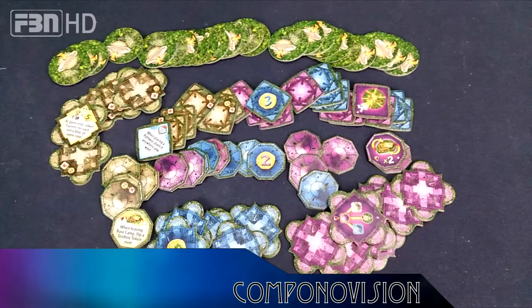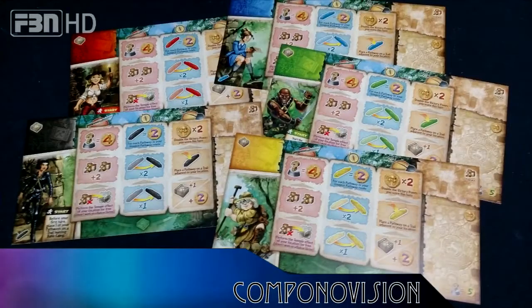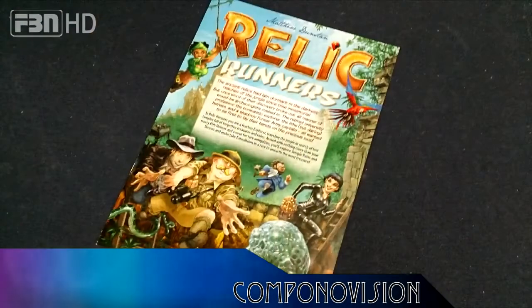And the Nomad Mask of Doom relics. You've got your bunch of temples, ruins, and whatever they're all called. Then you've got your play pieces, your player boards, your supplies, your victory point tokens, your tools, and of course the rule book.